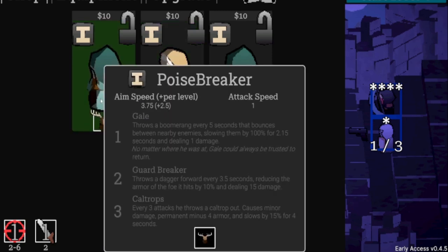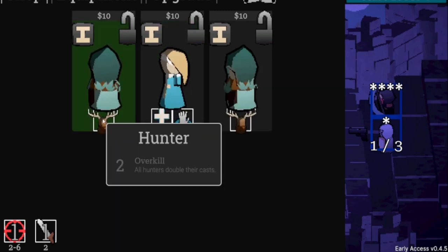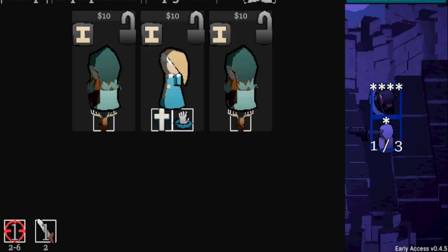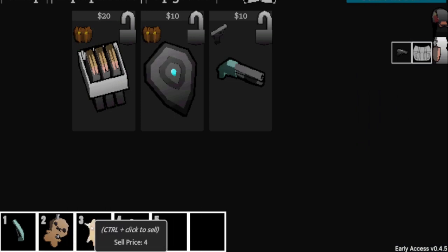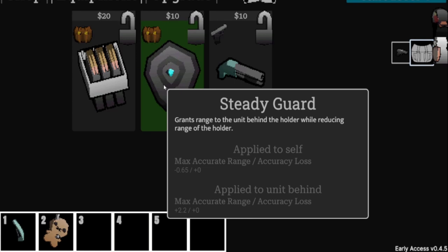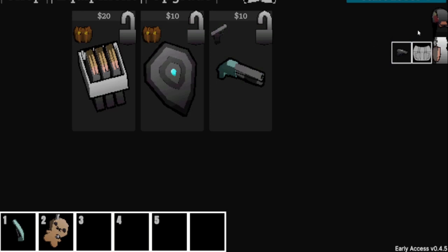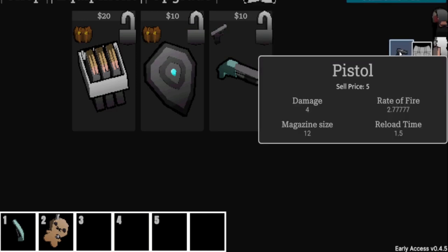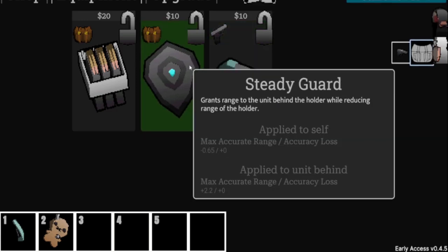This game is reminding me of the old Last Stand — one of my favorite games growing up, the first thing I ever played on Kongregate. Overkill: all hunters double their cast — that's not bad since there are already two in the shop. But we can't afford to buy anyone right now. There's also a Shield item — if I give the shotgun guy the shield and put him in front, his range decreases but the person behind him gets much more range.